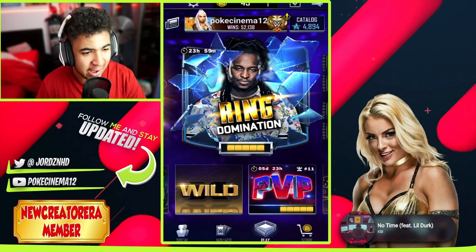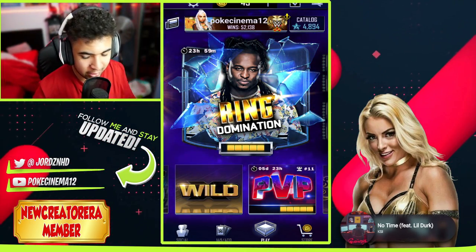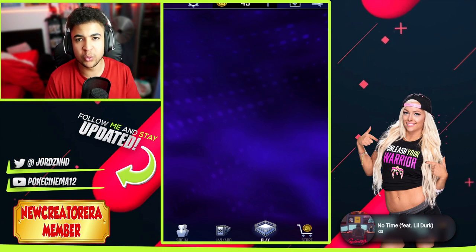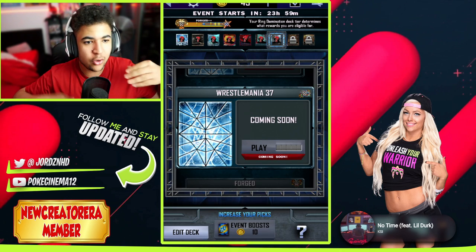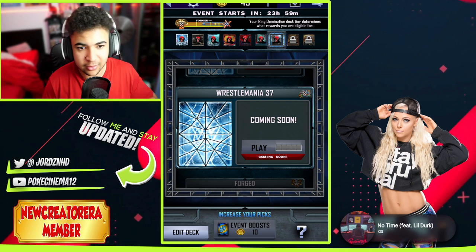Right then guys, welcome back to the video. The event card is Reggie, Reginald, the 24-7 champ of none other than the WWE. How do I feel about it? I think it's cool — it's someone different, someone unique, someone out of the box, not your standard people like Finn, Seth, Edge, you know what I mean?